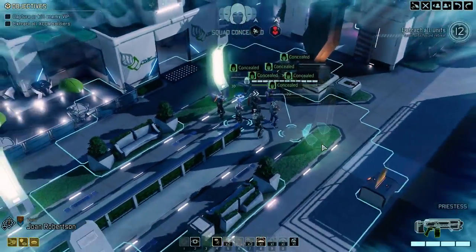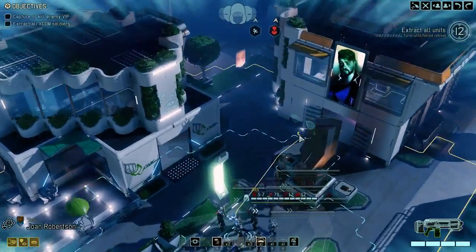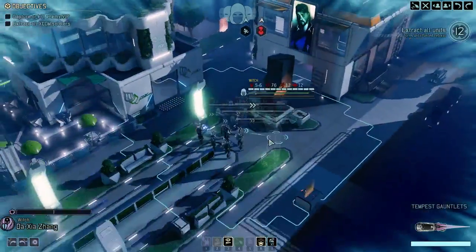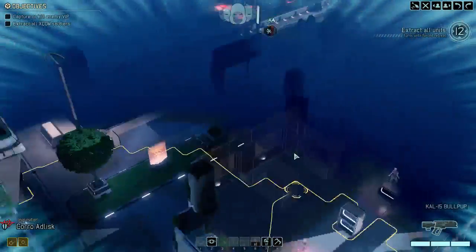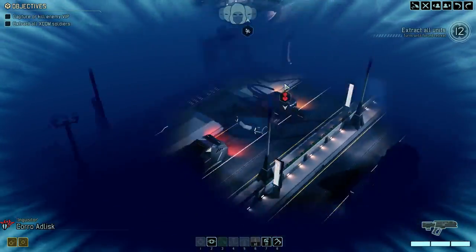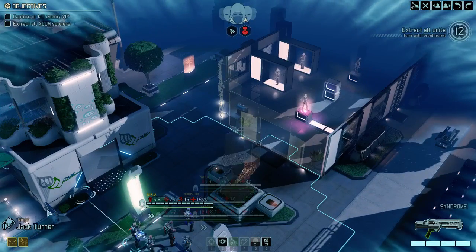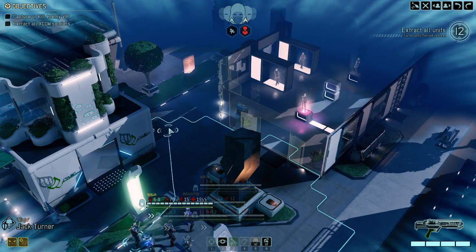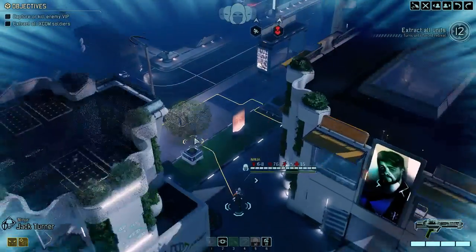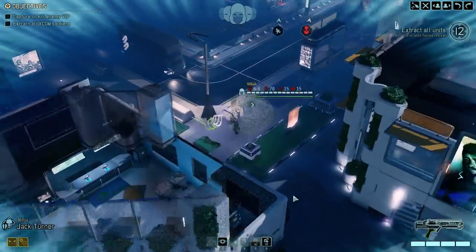Welcome back to another episode of XCOM 2 Commander Ironman modded campaign. I'm going to guide you through this mission. If I remember correctly, we were supposed to capture a VIP. We'll find them over here and move forward. Since we are not counting on a Reaper, we brought a ninja — a regular pre-expansion ranger that has concealment.